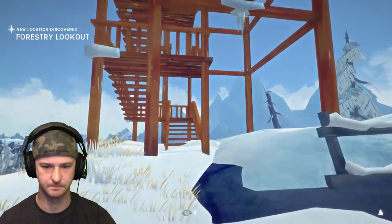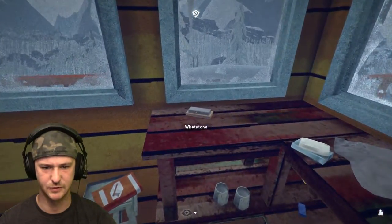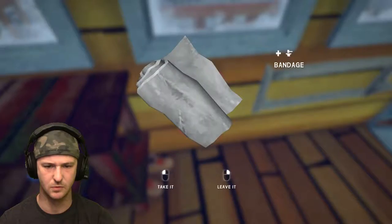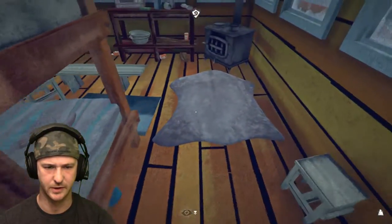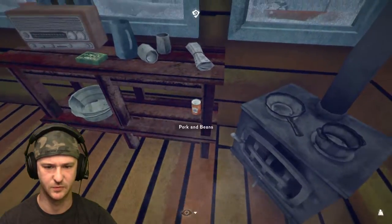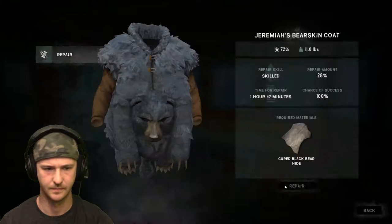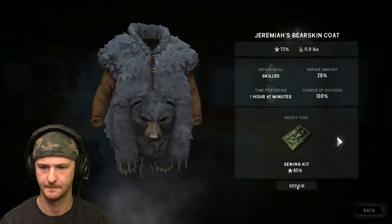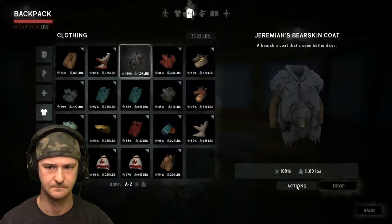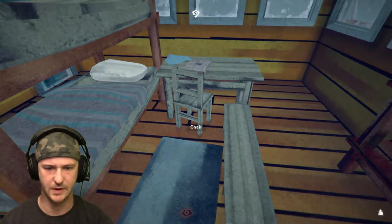Forestry lookout — that's what I'm looking for. Let's get in here. There's a whetstone, a book, an accelerant. Maybe I'll take the boots for the leather. There's black bear hide and some food up here — hell yeah. Sewing kit too. Let's fix this coat — actions: repair. Alright, that's done. That was easy.